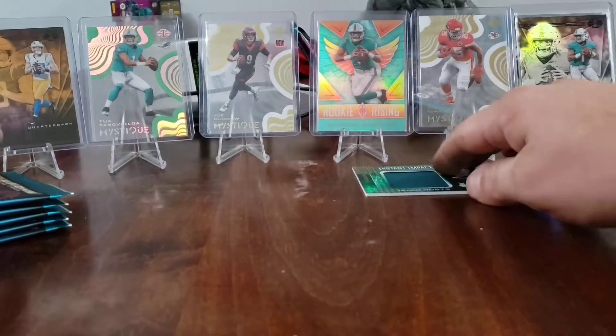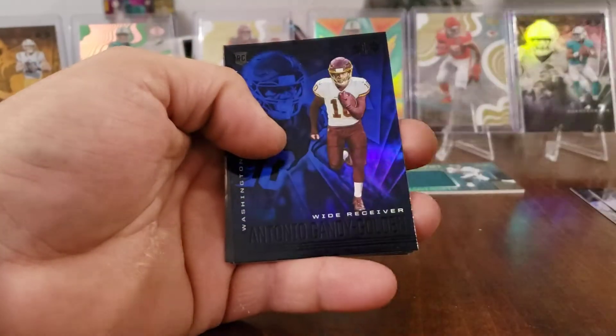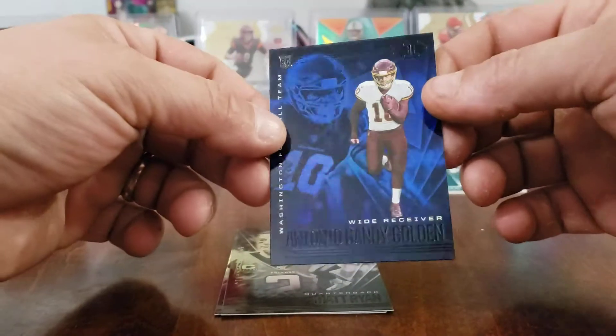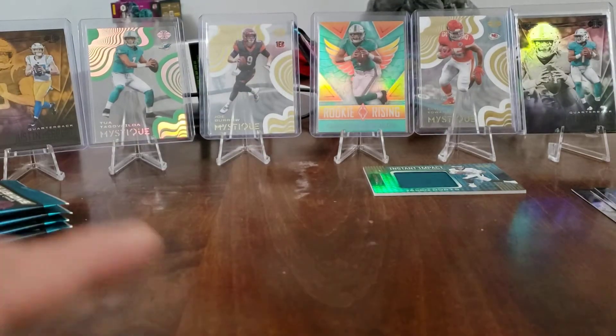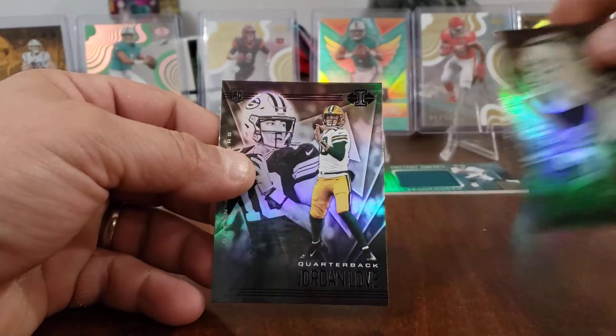We've only got three rookie cards so far out of two packs, looking for that auto. Vaughn Miller, ODB with a blue insert. Antonio Gandy-Golden blue rookie — still one rookie out of this pack. Actually two: Jordan Love and a Matt Ryan.